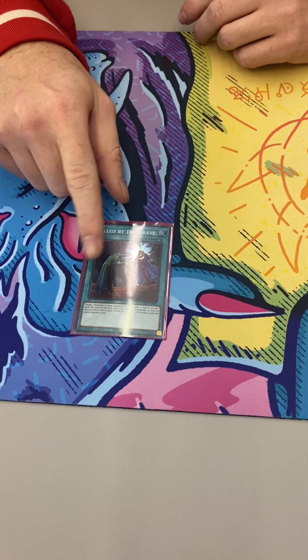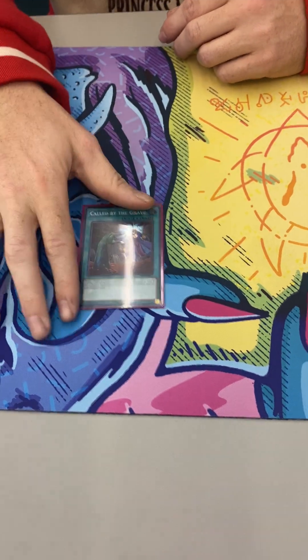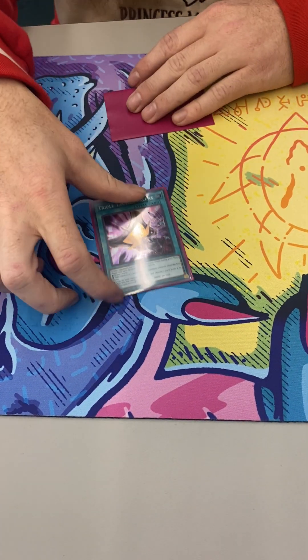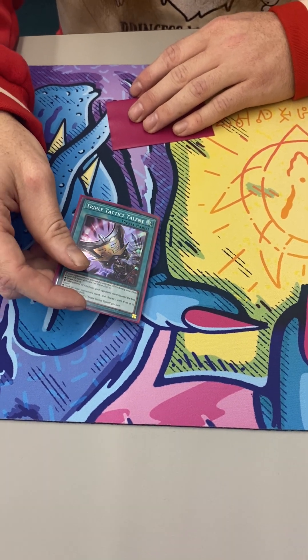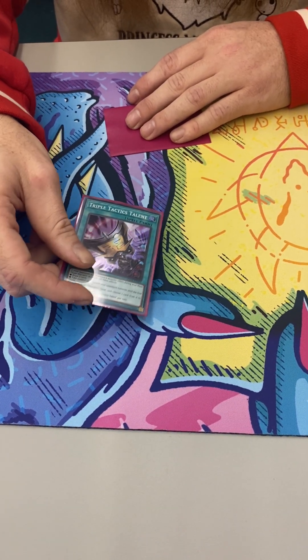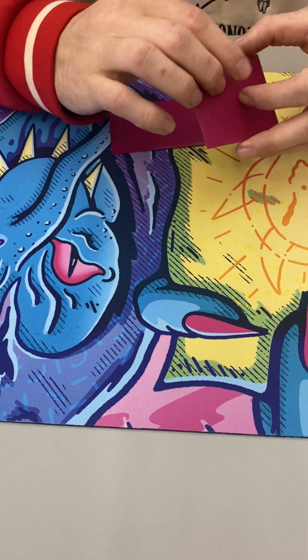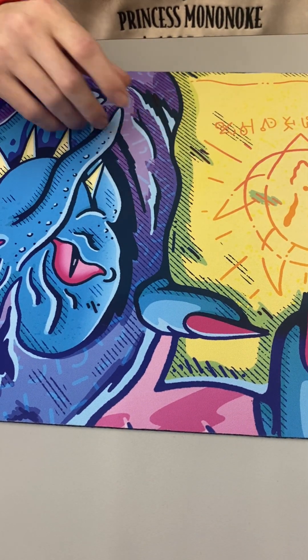This card says you're not going to Ash my stuff, you're not going to Hand Trap my things. And then this just says either I get to draw two so I can continue playing, see your hand and make you go neg one, or steal whatever is on your field. So it just lets you continue through interruptions — both of those cards — because this deck is kind of fragile.